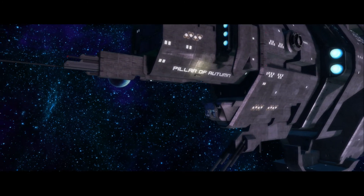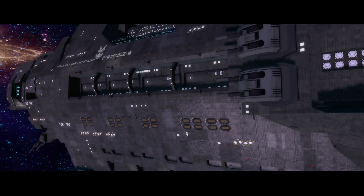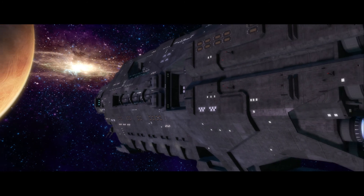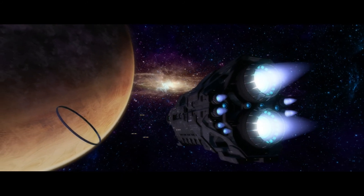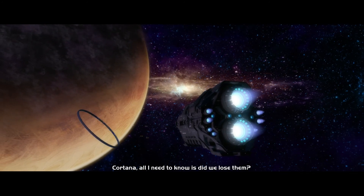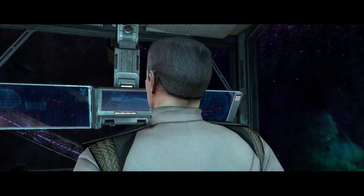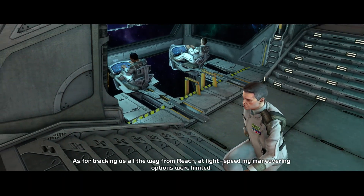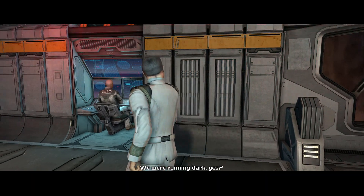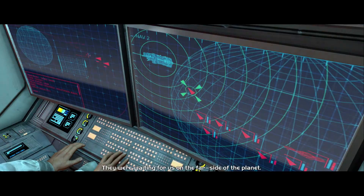And we have our UNSC ship, the Pillar of Autumn. These graphics are pretty amazing — when they released Halo 1 by Bungie it was a huge success, and now with these improved graphics it looks really great. There's the object Halo. Cortana says: 'All I need to know is, did we lose them?' — and here's our other main character Captain Keyes. 'How did they get here first?' 'The Covenant ships have always been faster. As for tracking us all the way from Reach at light speed — we were running dark, yes, until we decelerated.'